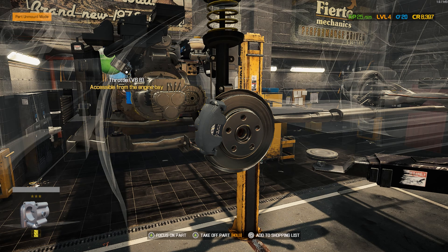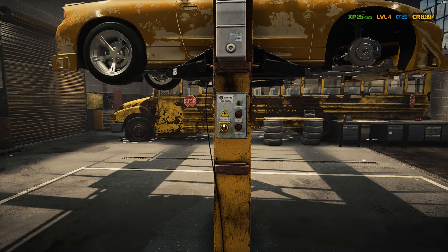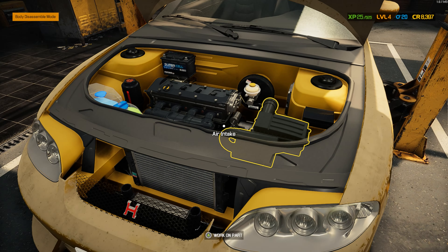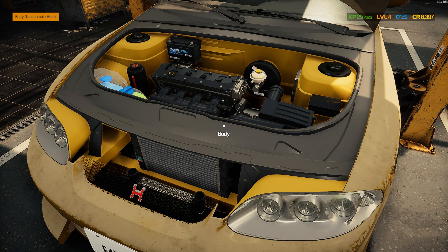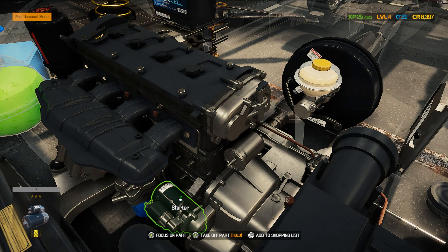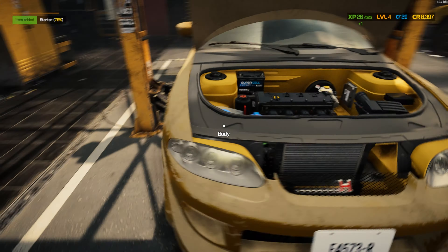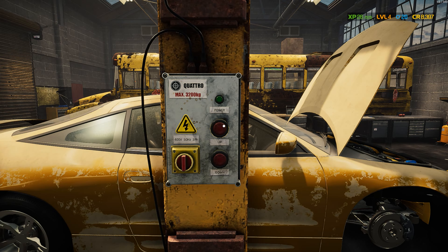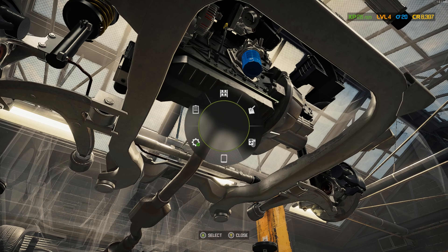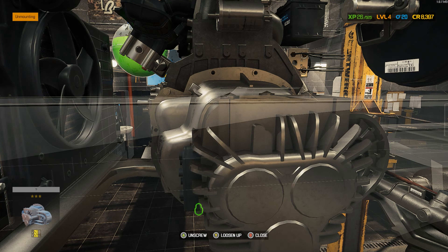Now we come back over to the driver's side to work on the transmission. We're gonna have to take the starter out first, so we're going to lower the car again, bring her down, take that starter off, and then completely drop the gearbox. It has a gearbox issue and we don't know what's wrong with it yet, so we have to take it loose before we can do anything.